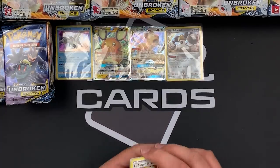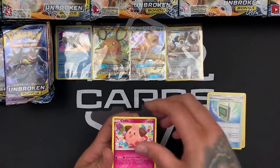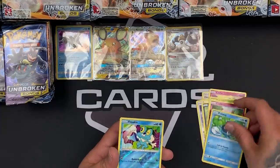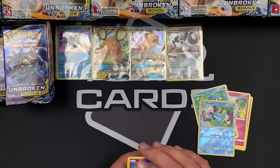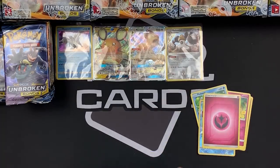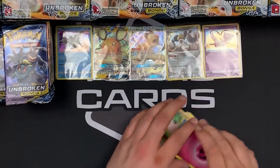Next pack — we've got Lieutenant Surge's Strategy again, Electromagnetic Radar, Cleffa, Porygon, Inkay, Caterpie, Clefairy, Poliwag. Our reverse is a Froakie and the rare is a Mew Holo. Wow, that is awesome. Love it. So cool.